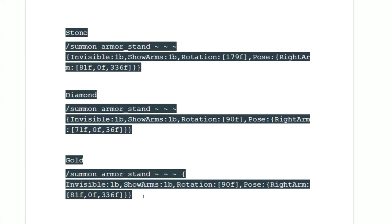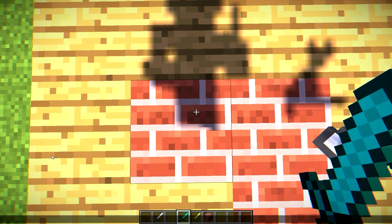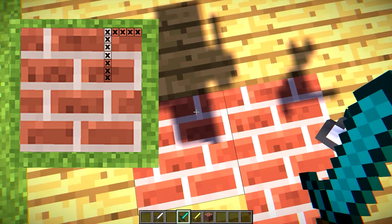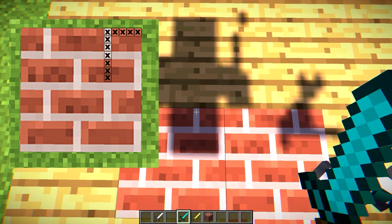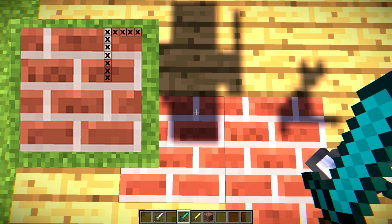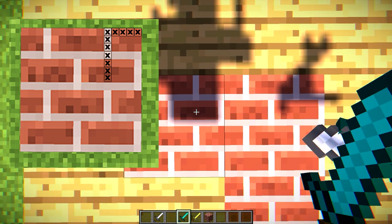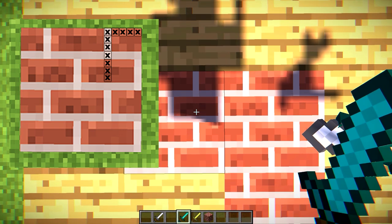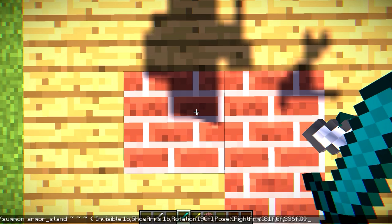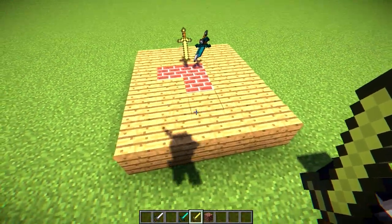I need to go and collect my next command, which is for the gold sword. There it is, all done for you. Copy that, then we need to get it in the right place. This one's going to be five in — one, two, three, four, five pixels in on the brick — and then seven down — one, two, three, four, five, six, seven. Just right there. Then bring up the command and do that. Boom, there we go. We've got the one for the gold sword exactly there.